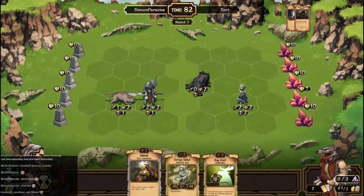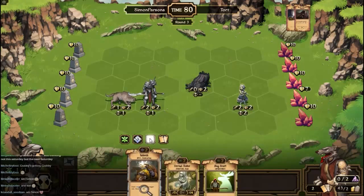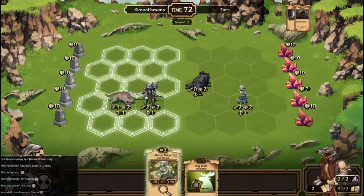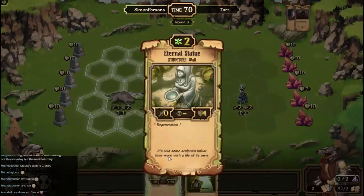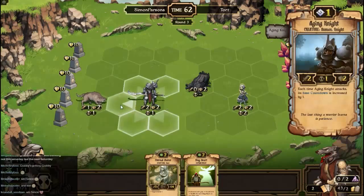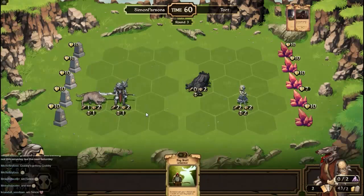Alright, I want that one, so I will sacrifice this one. This is a neutral energy, so I can use it as both nature and order, which gives me the chance to summon this — which is an interesting card, quite a useful one I think. So he can go there, he can go there, and she can go there.